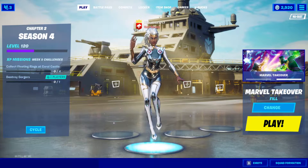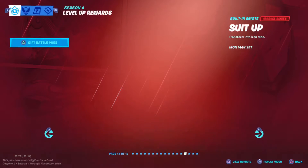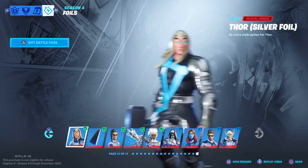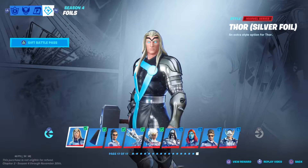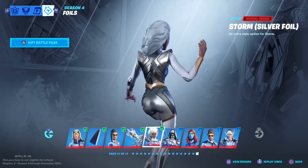That being said, we're going to be showing off Storm's foil variation. If you want to know how to get this skin, essentially once you reach level 100 you unlock a fourth tier — the foils tab in the battle pass. And as you can see, this is Storm right here. She is unlocked at level 120 and you get her full version.